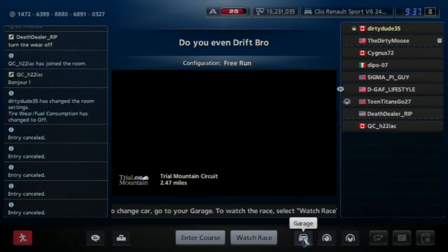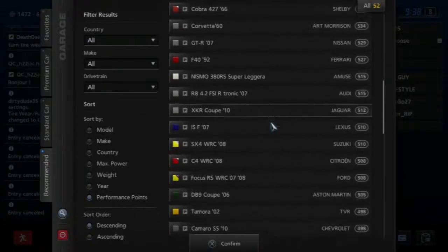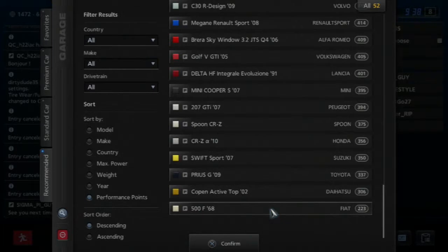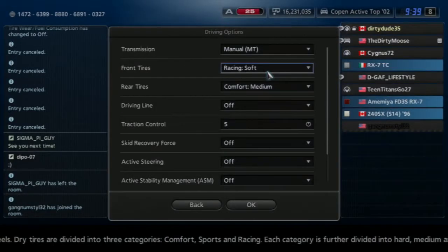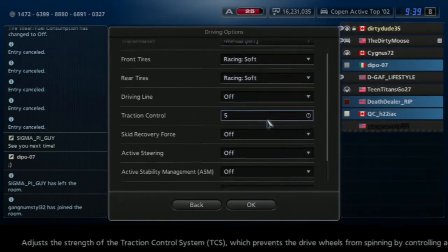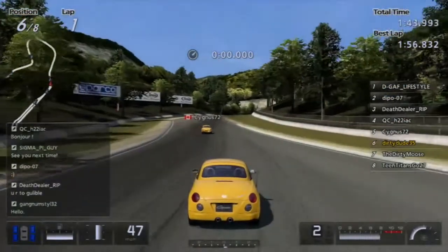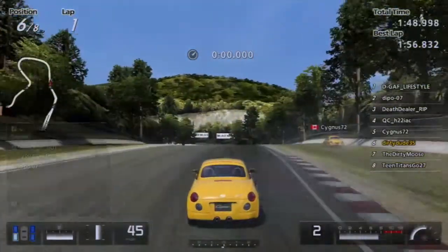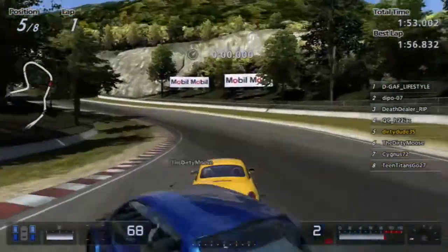Pro tip: sometimes there's a car out there where the lowest PP is the best for drifting. Do you know what PP is? On the side, sometimes the lowest PP is the best for drifting. Try racing soft. Did you add a lot of camber? You need to get some more top speed.